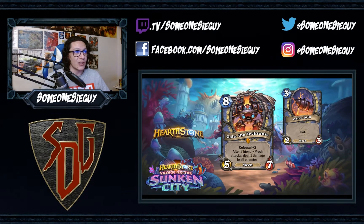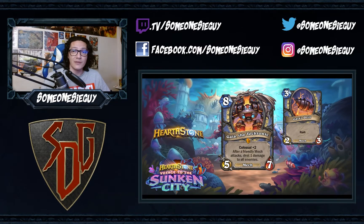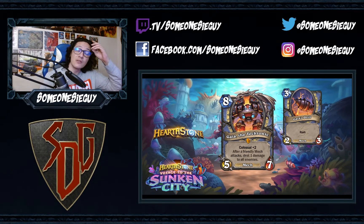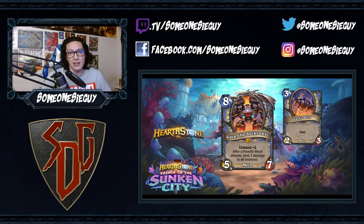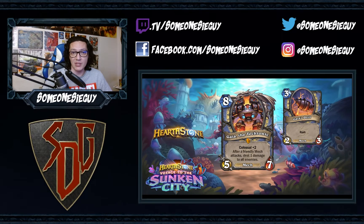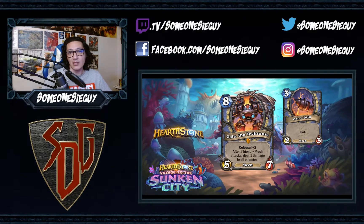Our next card is another Colossal minion — Colossal plus two. This is Gaia the Tectonic, an 8-mana 5/7 Mech for Mage. It summons two Gaia's Drills which have Rush — those are 3-mana 2/3s. Like I said yesterday with the other mech we saw for Mage, we could potentially see a mech mage build coming along, and with this being included again within a mage card, they are looking to maybe try and make mech mage a thing.